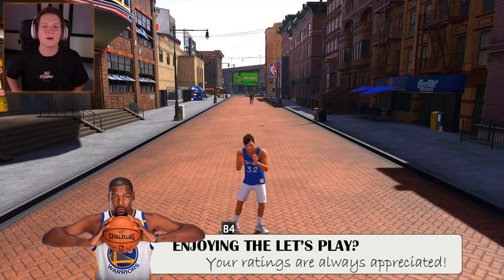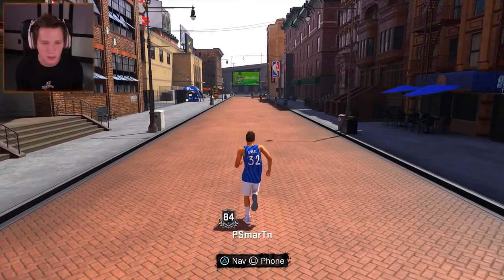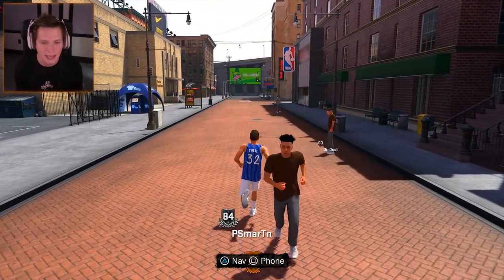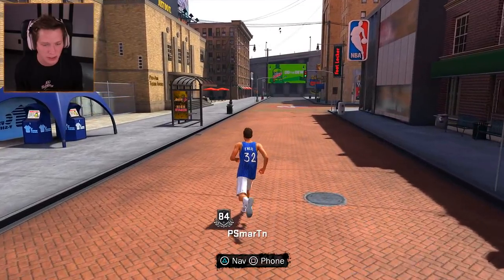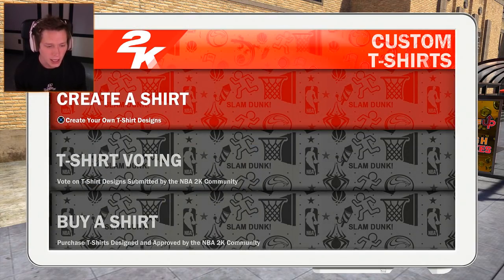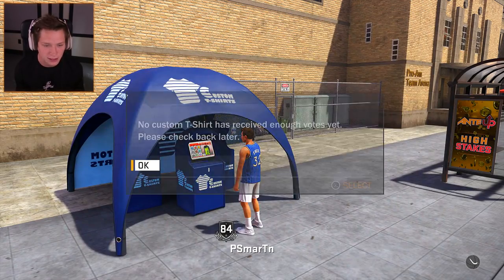What's up guys and welcome back to another episode of 2K18 My Player Career. Today we are going to be doing some customizing for our character. In the last episode, we spent all of our VC that we got for buying the special edition of the game. We ranked up to an 84 overall, which is pretty good. Now we have a ton of customization unlocked, so we're going to check this out and see what happens next.